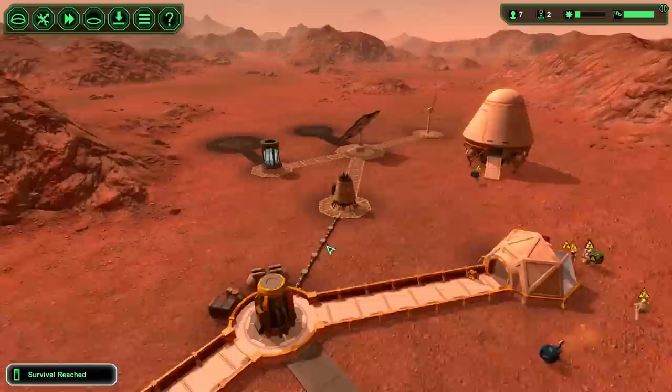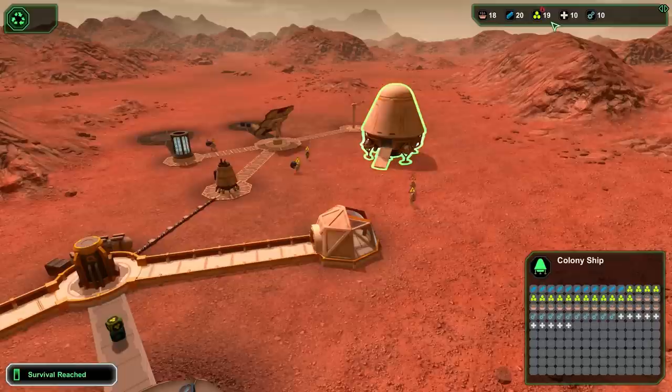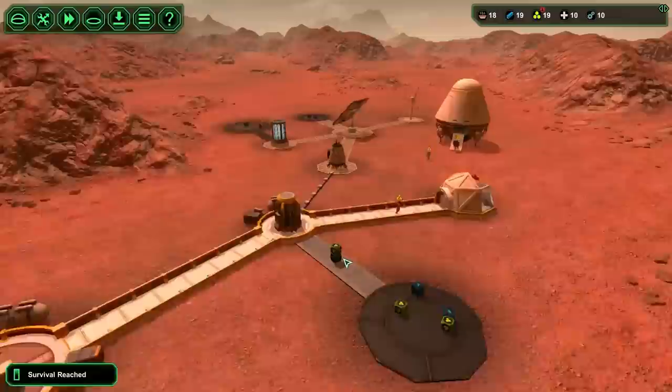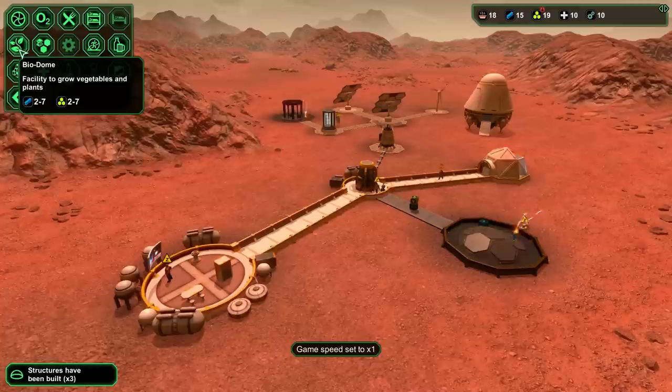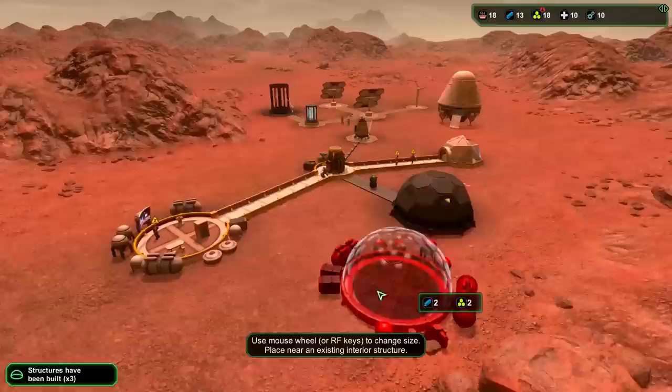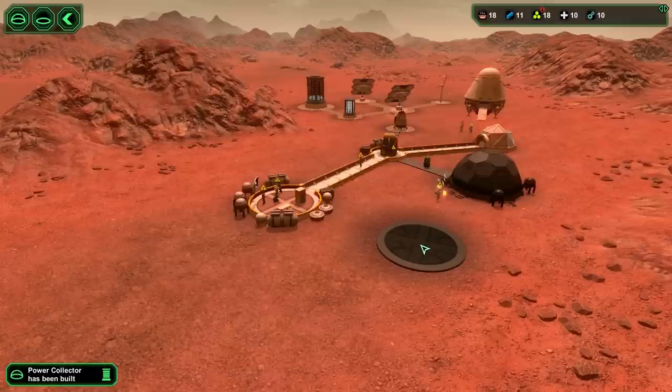I'm starting to worry about resources. We need a place to make food - that's going to be a big deal. To make food you want a biodome: not only do biodomes help you grow food, but they also let you grow plants that produce starches, and starches are what you need to make bioplastics. I'll put it right off the canteen - that makes sense. Connect those two.